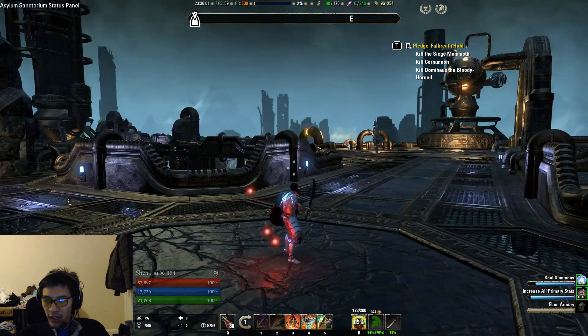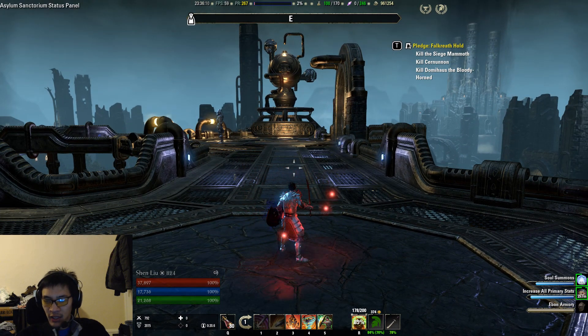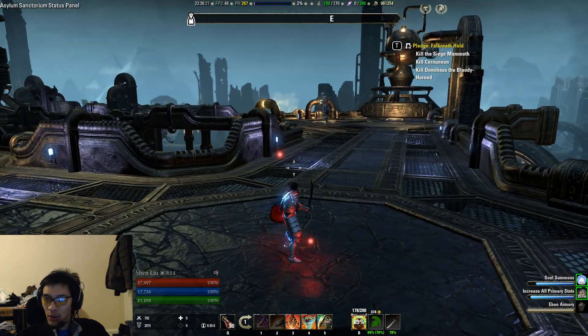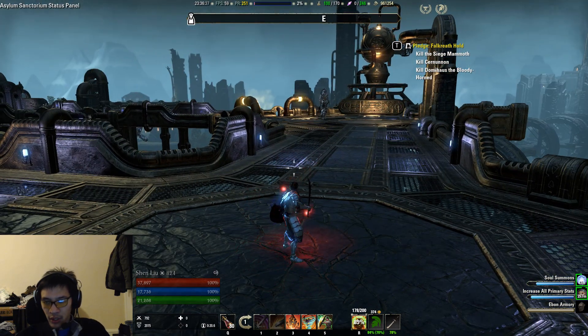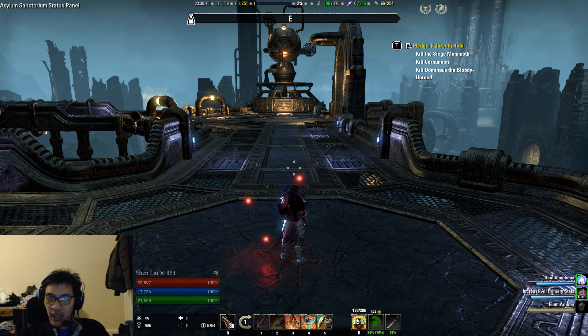Damage shields will eat the same amount of damage no matter what. For PVP — something worth sharing here even though I can't test it in PVE — you can't crit on damage shields either. So if you're running a high crit build and you're up against somebody running harness and hardened ward, you won't be able to crit your way through those shields. Damage shields eat the true damage of whatever ability is coming at you, so resistances don't matter and blocking doesn't matter.